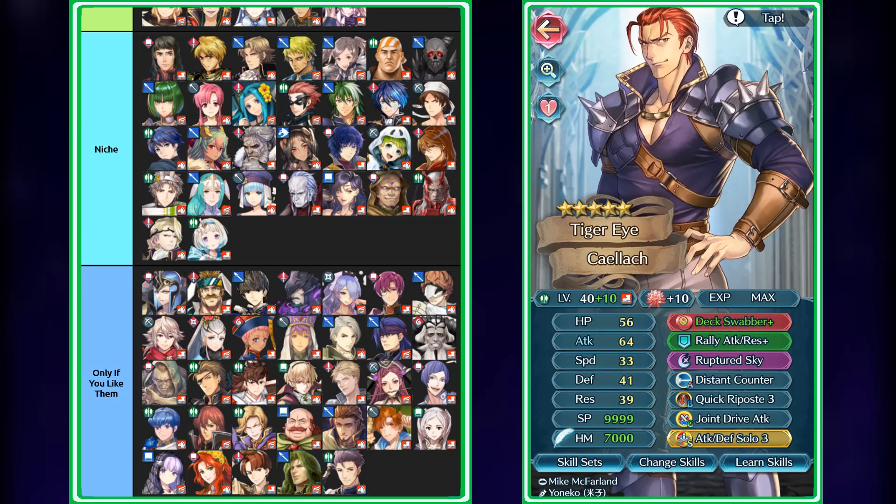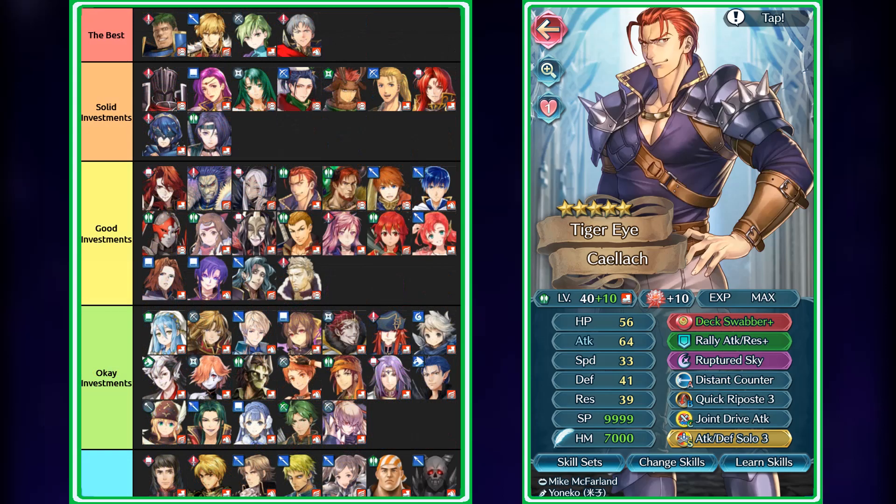Next we have Kalec, who's actually not that bad for scoring as well. However, because Shamir just scores outright better, I put him one tier below — even though outside of speed, their stat lines are pretty similar. You could pretty much just run Kalec as an Arena bot. He still benefits from the fact that he scores 180 BST with merges, so you don't have to run Green Duel Infantry 4 with him. You could just give him Distant Counter with Quick Riposte and stack up his attack, defense, and res so he becomes a really solid tank. The reason he's up here is because he does score well, but because he doesn't score as well as Shamir, I have him one tier below. Outside of that one extra tier difference, he's still a good pick. But if you are focused on just scoring in general, go with Shamir.